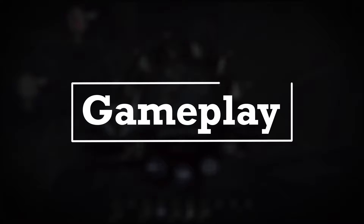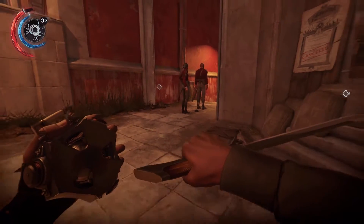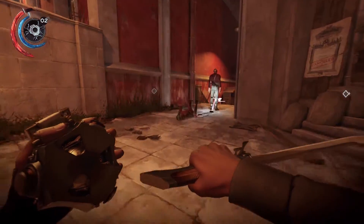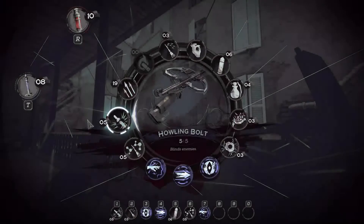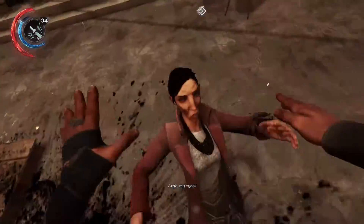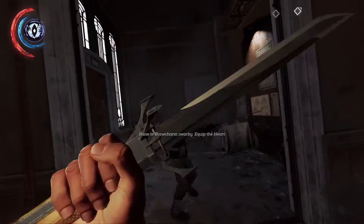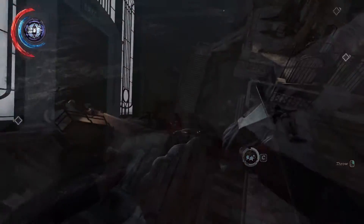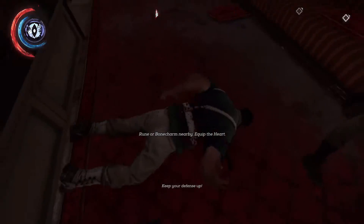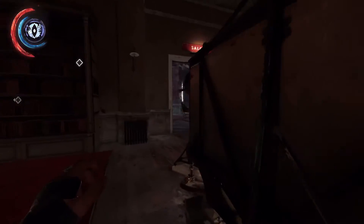At its heart, Dishonored 2 is still a stealth action adventure game. It brings back its emphasis on choice in taking out enemies and getting around the map, with there always being more than one way to get to a location. It doesn't fall into the same trap as the original game's lack of variety in non-lethal weapons — this time you have different types of non-lethal darts and even stun mines that can take out groups of enemies when fully upgraded. Aerial stuns and counter chokes are also now available, making it feasible to confront all enemies head on. Lethal combat is just as viable as before, and the game still has its chaos mechanic, causing more bloodflies, more violent citizens and an overall darker story outcome if you get too trigger happy.